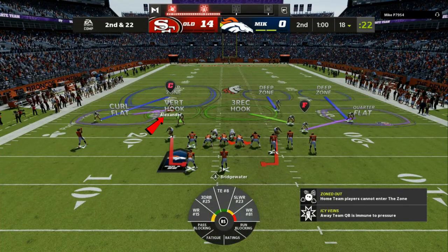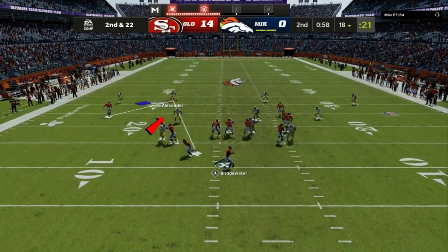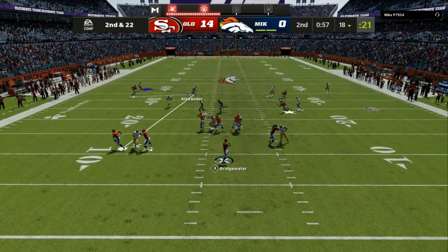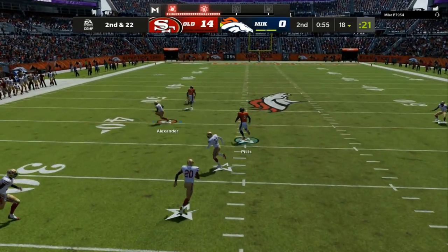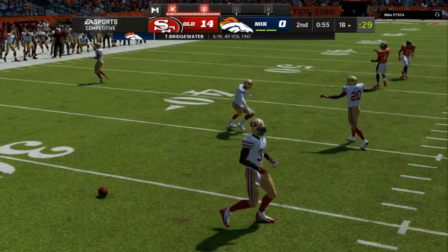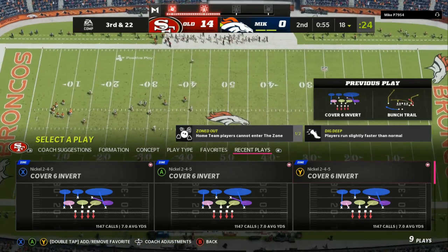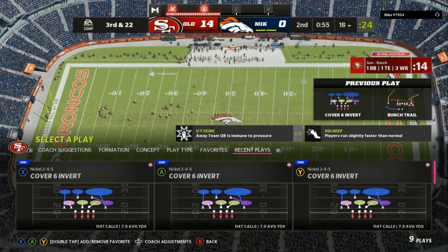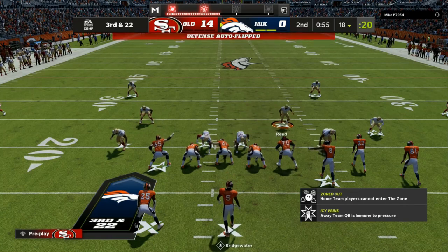One key thing you can do: take that vert hook and put him into a mid read, because a lot of times that's where your opponent will try to hit you. As you can see, that guy does a double move right there and we get the swat animation — could have been an interception, which you'll see a little later in the video, but a swat is okay.